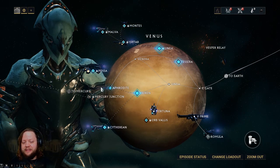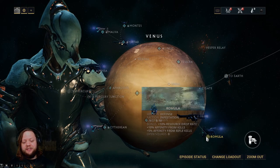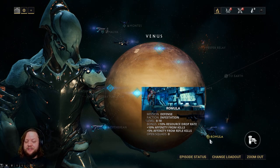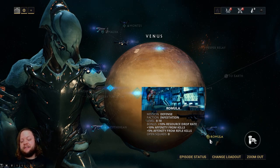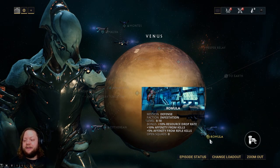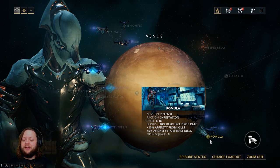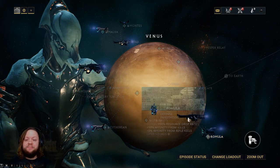I did tell you guys I was going to be doing a little bit of stuff off camera. What I did off camera was work my way down to Romula, which is our first accessible Dark Sector mission. Dark Sector missions have bonuses — this one has a 10% resource drop rate increase, 10% affinity from kills, and 5% affinity from rifle kills. Affinity is how we rank up our frames and weapons and increase our mastery rank, so I highly recommend Romula for new players looking to raise those ranks.